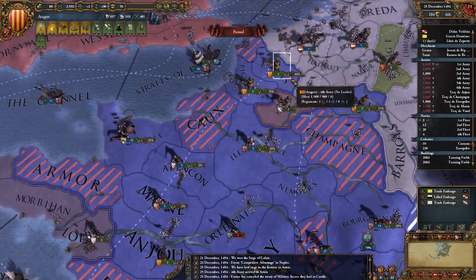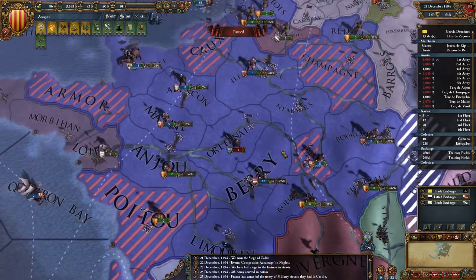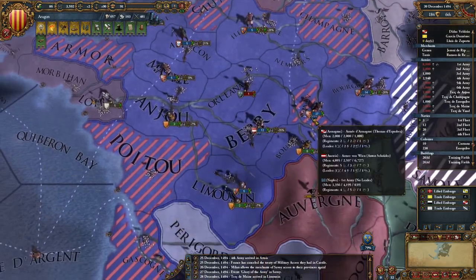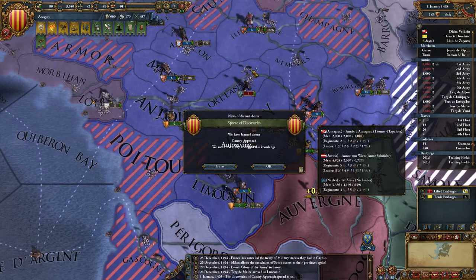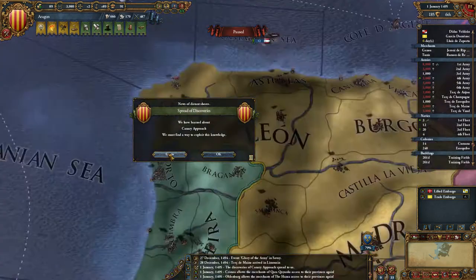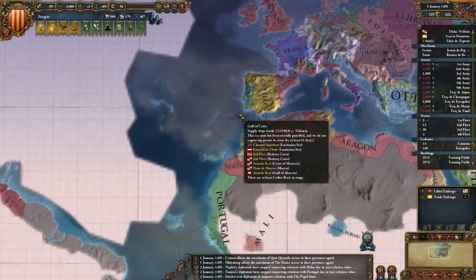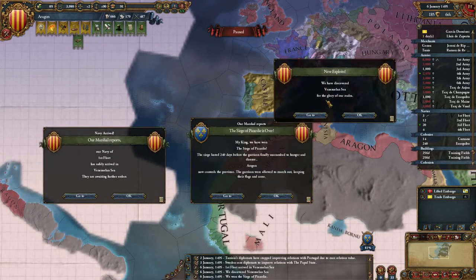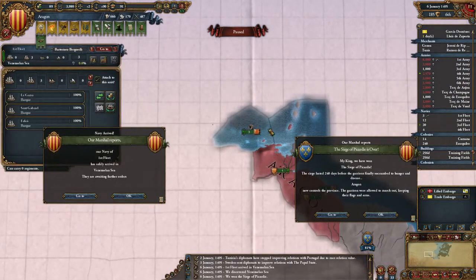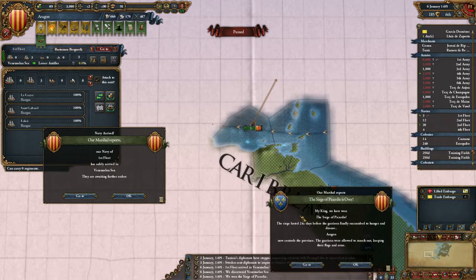I might send them there. Reached Linsan — the English are moving off. It doesn't really matter if I let these nations siege up things; it probably won't take anything. Discover Canary Approach. And, Picardy's done — I have to wait a day with the Picardy troops, then they can move to there.